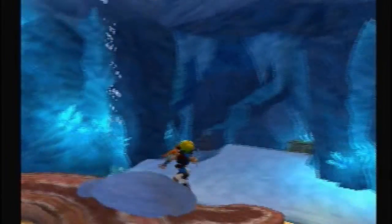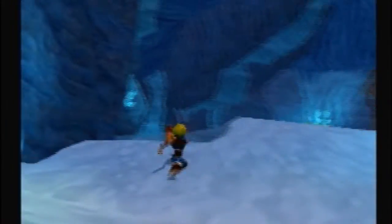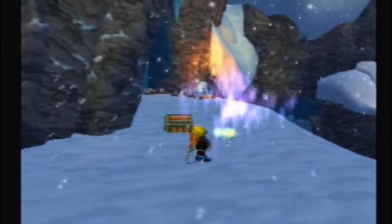So now all the yellow eco vents have been opened all over the place — we can go back to mountain pass and spider cave, though we won't be doing that in the next part. Next part we'll finish up snowy mountain. See you guys later, bye!